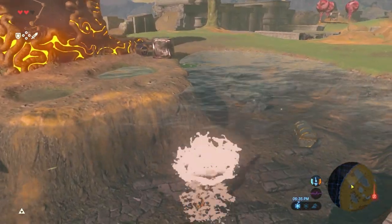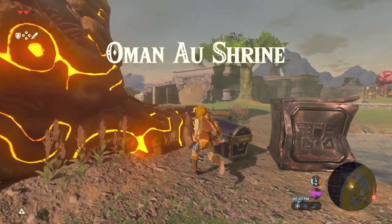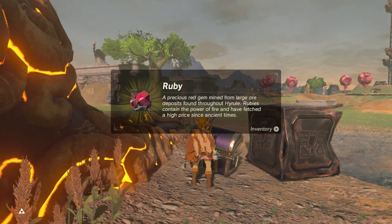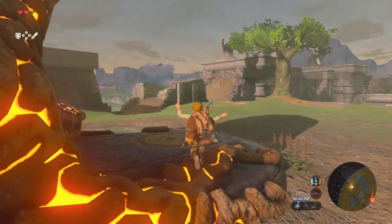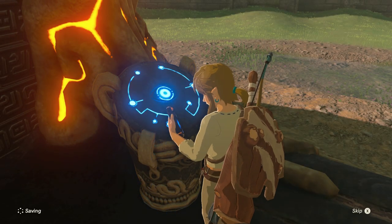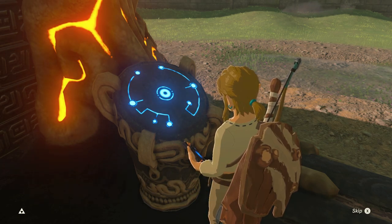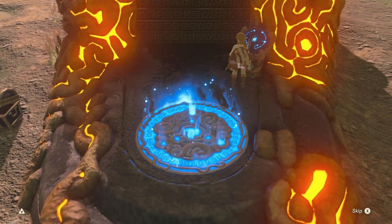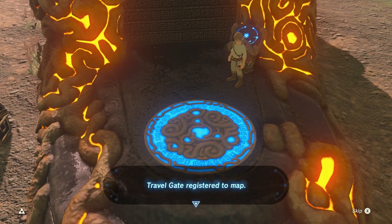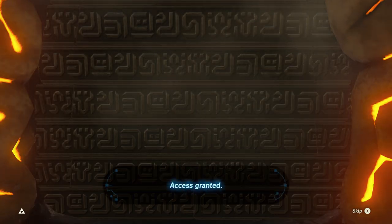This is definitely the Magnesis shrine. There are some chests in the water — we'll get those as soon as we're done. Actually we can get this one right now. Just a ruby — that'll come in handy later, we need some money. Our very first shrine! I'll watch the full cutscene just this once, but after that I'll probably be skipping these. When you activate shrines they create a fast travel gate, which is very useful later.